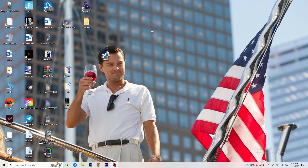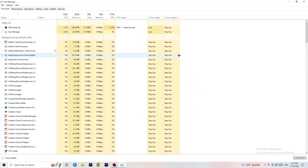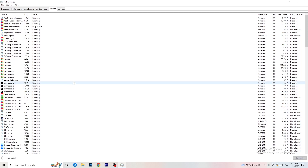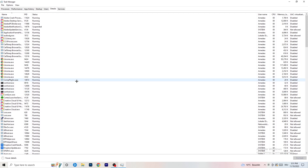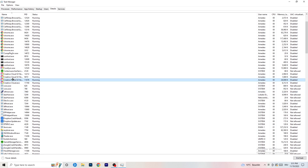Next, navigate to your taskbar at the bottom of your screen and right-click it. Click on Task Manager and wait for it to open. Go to the Details tab in the top left corner and search for your game or your launcher. Right-click it, go to 'Set priority', and hover over it. Click 'Above normal' or 'High' — check which one works better for your PC. Then try to start your game afterwards.